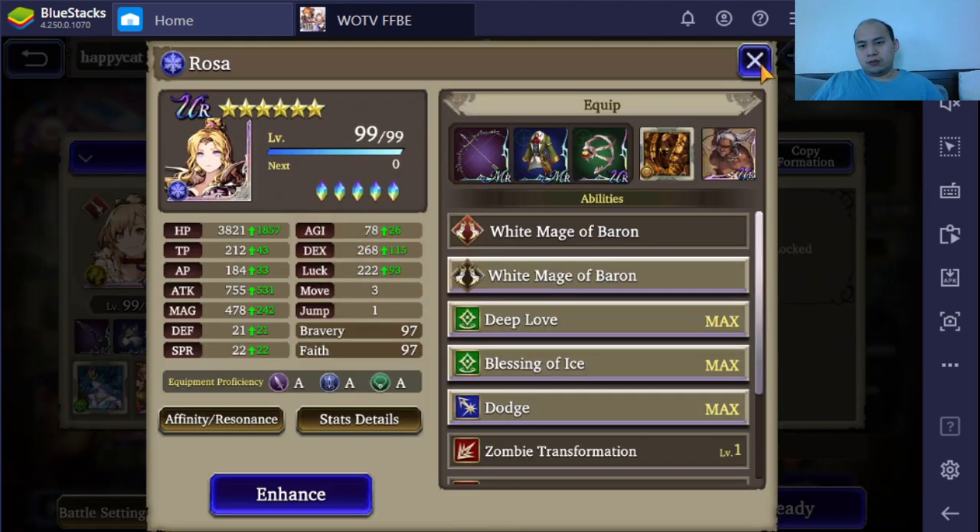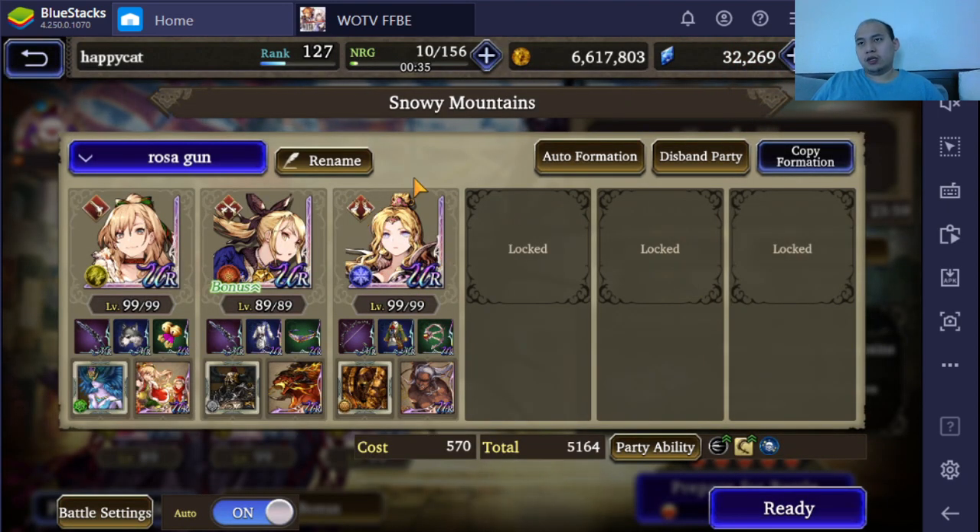Rosa, the White Mage of Barons, is kind of a mage-type class. There's a difference between mage-type classes and DPS-type classes. DPS classes like Federica — once she uses Bells she will still move. Mage and support-type classes, when they use a TMR or a self-buff ability, may or may not move — they generally won't move afterwards. That's the big difference.